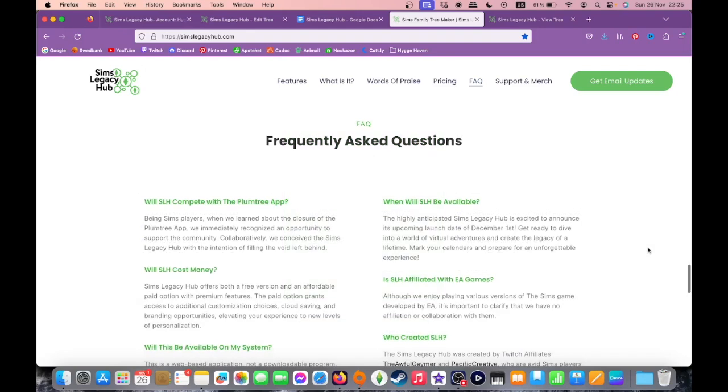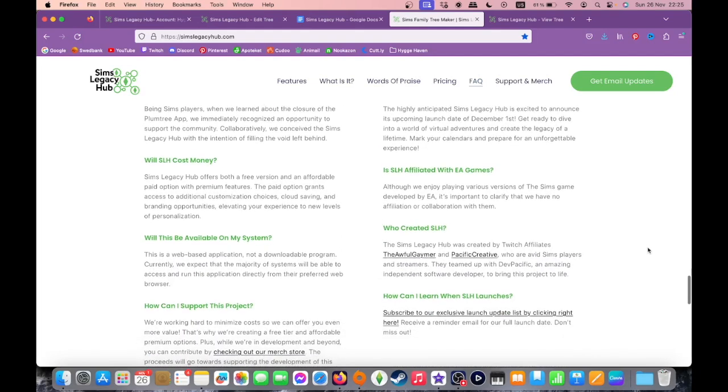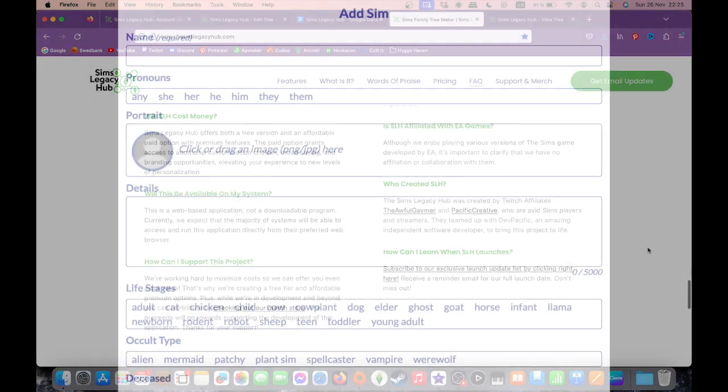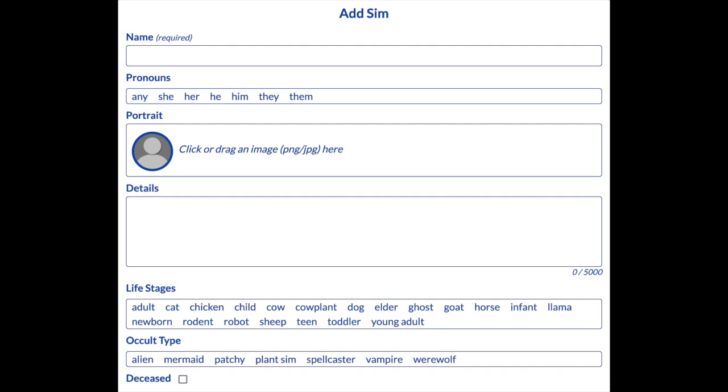Regardless of which plan you use, every Sim you add to a tree can include a name, pronouns, photo, a bio with up to 5,000 characters, life stages — which is a list of both species and ages — and a cult type, including plant Sims and even Patchy.